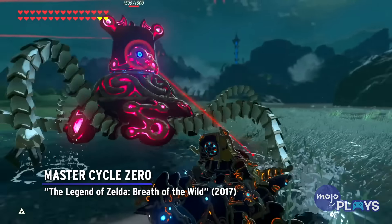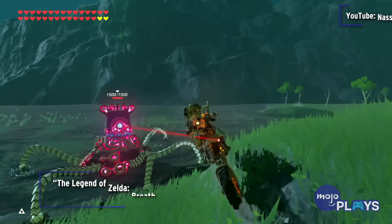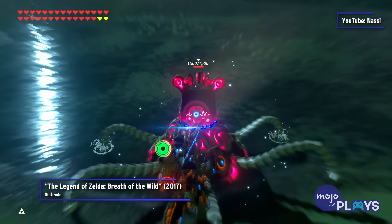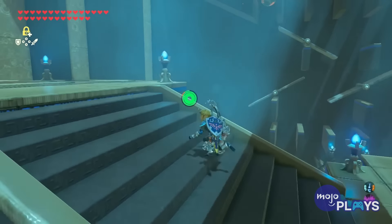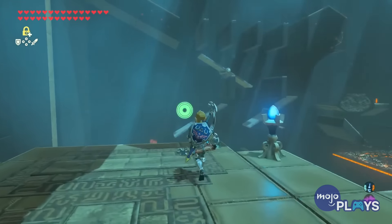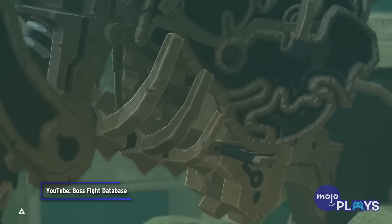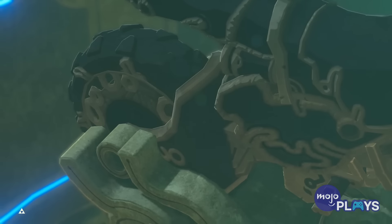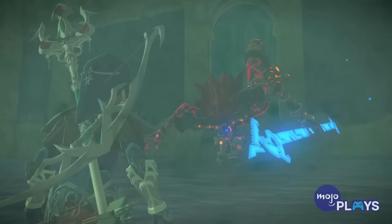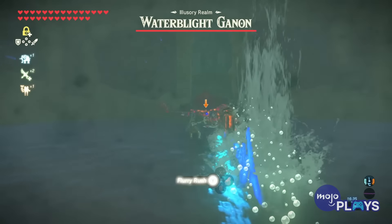Master Cycle Zero — The Legend of Zelda: Breath of the Wild. The Champion's Ballad DLC for Breath of the Wild truly brought the pain, including brutal combat challenges to increase the power of the Master Sword. It also let players obtain a new item in the Master Cycle Zero, which naturally took a lot of effort to unlock. The story DLC saw Link complete 16 new shrines, four for each champion, and defeat a more challenging version of their area's boss, which also limited what items you had access to.